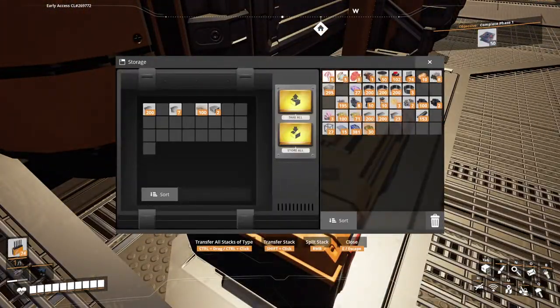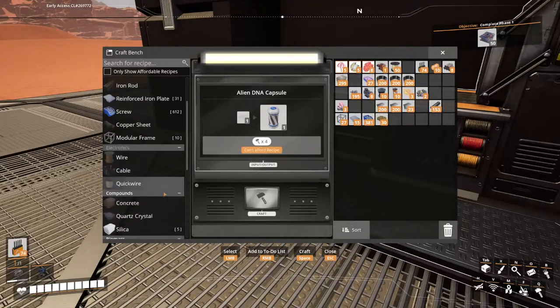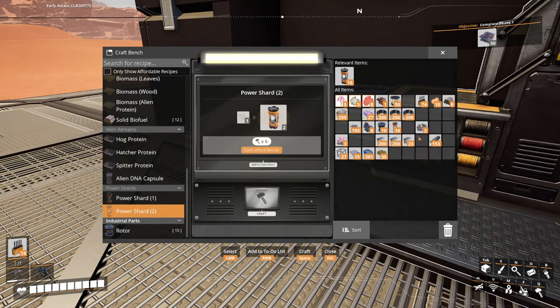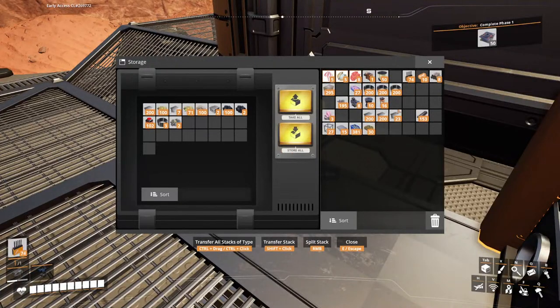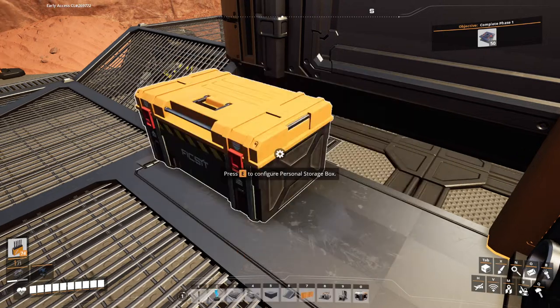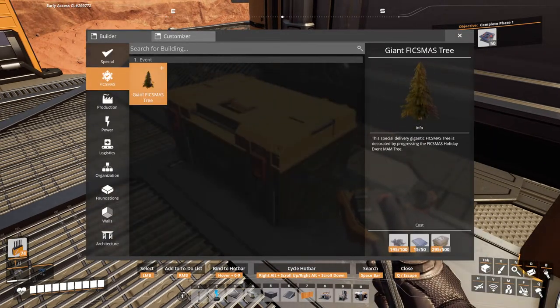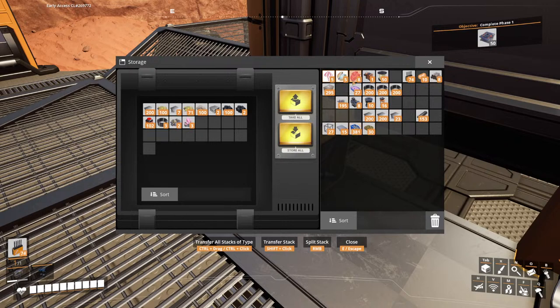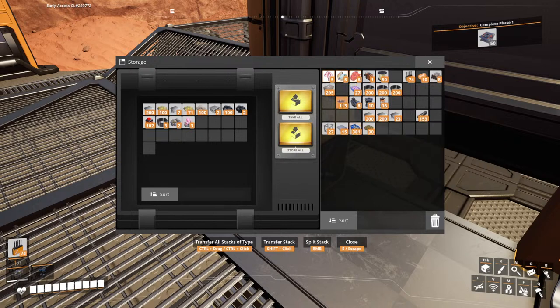I'm going to clear out my inventory a little bit. Don't need sulfur, don't need that, don't need that. Oh, the slugs we can process now. Pop that in. Pop that in. I'll just leave that. Oh, that's right — the Christmas tree. Fixmas... Oh god, I've produced so much plate to make a Christmas tree — that is very silly. That can go in. What are we looking at here? Not so much of a frame — some bits and bobs.